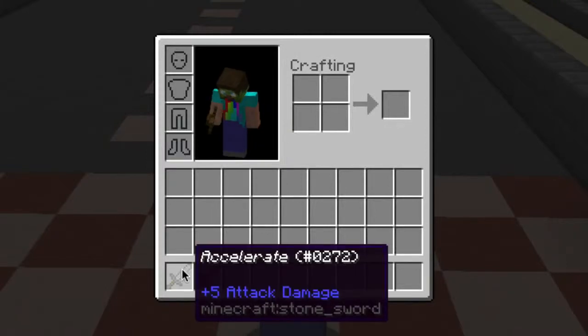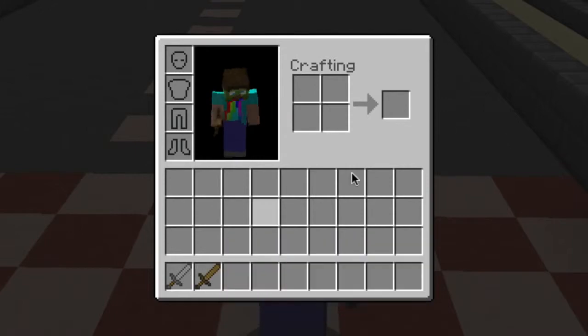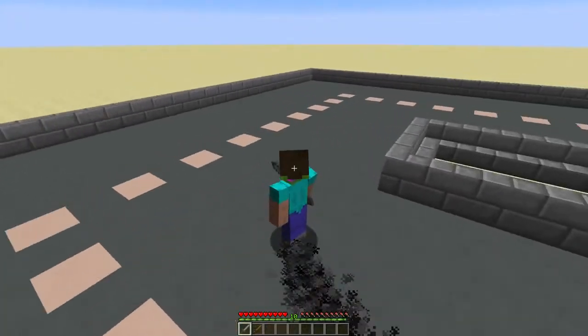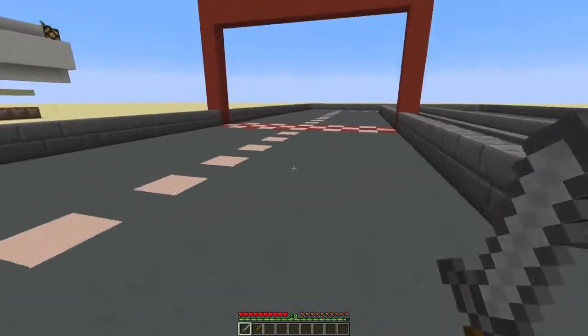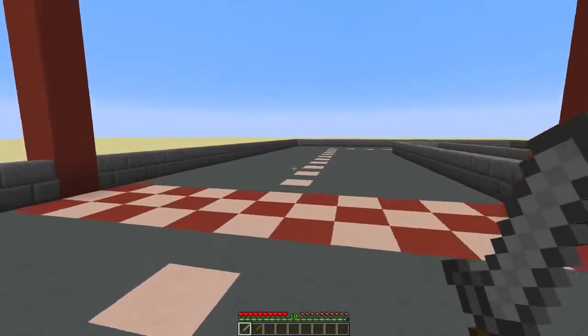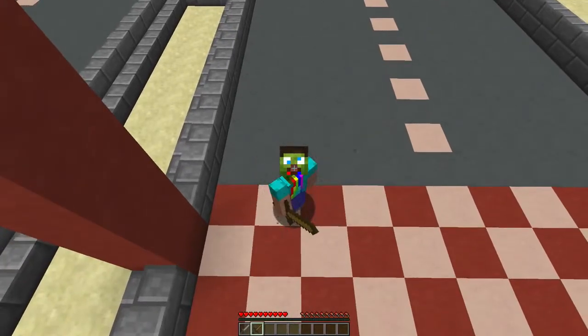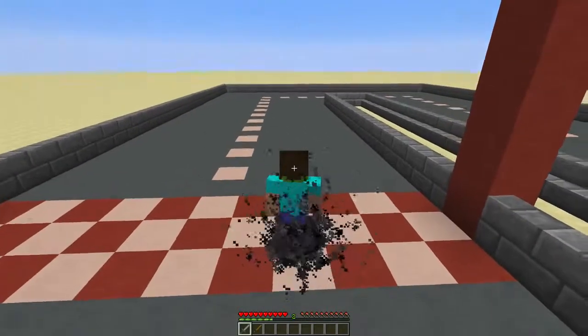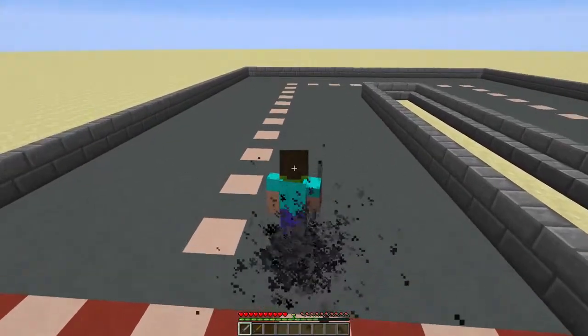I've got two swords in my inventory — one sword to accelerate and one is the handbrake. When I select the first slot I'll start moving; you'll see some particles and hear my engine, and I'm moving in the same direction as I'm looking. When I select the second slot I'll stop moving. When I select the first slot I won't move immediately — the XP bar displays your speed, and when you select the first slot your speed will slowly increase.